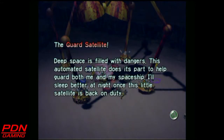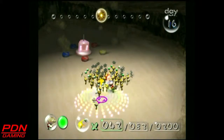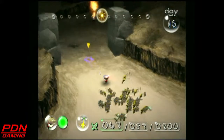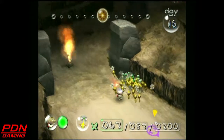And our prize is the Guard Satellite. 'Deep space is filled with dangers. This automated satellite does its part to help guard both me and my spaceship. I'll sleep better at night once this little satellite is back on duty.' I didn't lose that many yellows — I lost about seven. I did do a practice run earlier for what I planned to do for this episode, so I guess that helped.